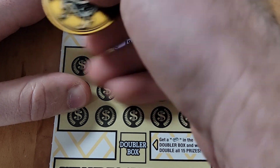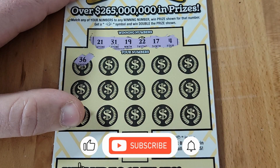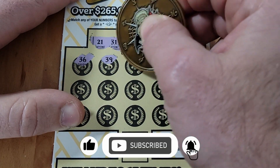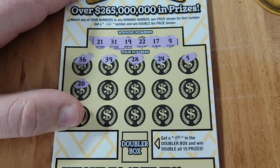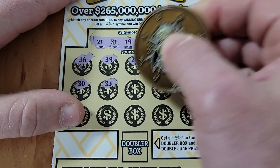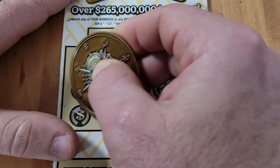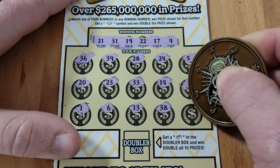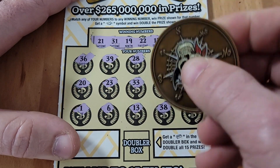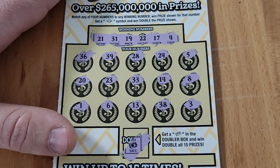We got a 21, 31, 19, 22, 17, or a 4. We got a 36 — don't have one of those. Nothing on the top row, nothing on the middle row. Last row — we got a reversal and nothing there. Can we get something in the doubler box? No we can't. Into the loser pile — the right machine is not starting out very good.